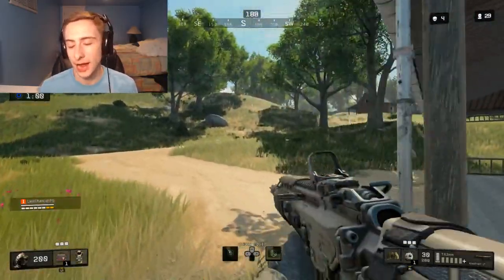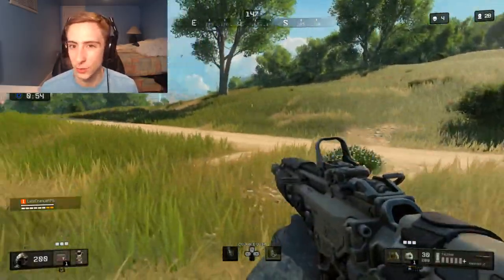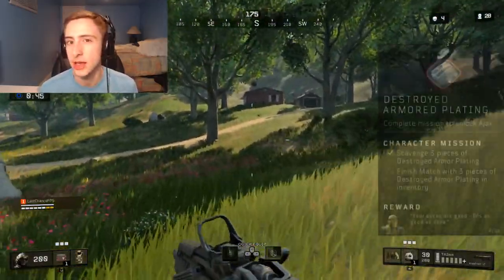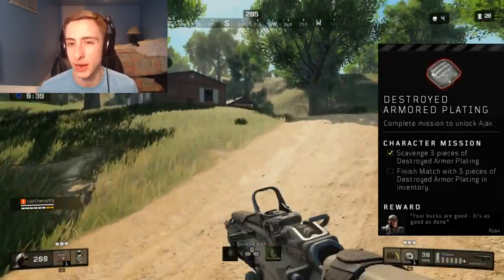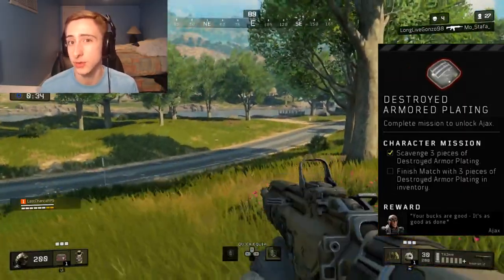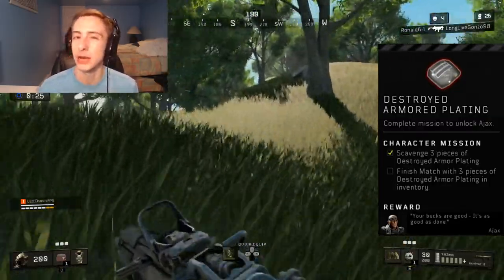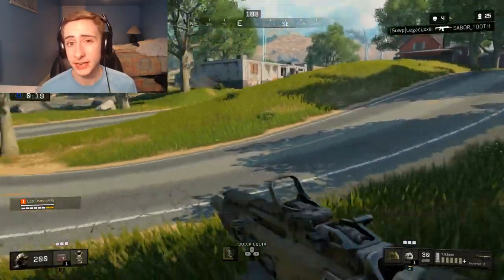For all the characters moving forward I'm going to go in order from easiest to hardest. The first and easiest character to unlock by far is Ajax. To unlock Ajax, you want to pick up three broken armor plates and finish the match with them in your inventory. This one is the easiest because broken armor plates appear almost every time you get a kill — just go into their inventory bag and you'll see the broken plate. Finding three of them and finishing the match is very common.